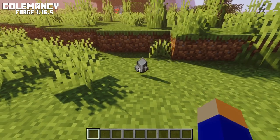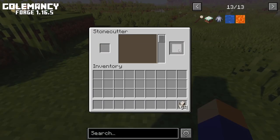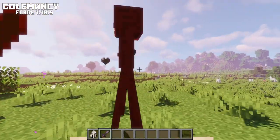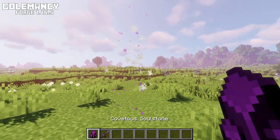To capture the souls you need an empty soul stone. They can be made by using nether quartz on a stonecutter. When you kill an enderman for example, when the empty soul stone is in your inventory, the soul of the enderman will automatically be stored in the soul stone.